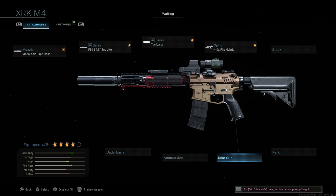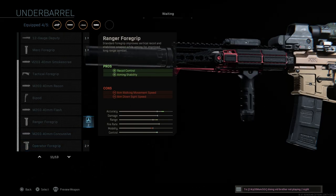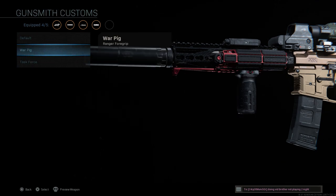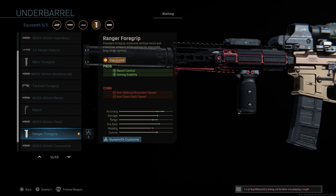For the stock, the movie uses a Bravo Company Manufacturing stock, but the base salt-mine stock is the closest option and looks very similar. The magazine is fine — the base P mag without a window fits the weapon perfectly. For the underbarrel, he uses a vertical foregrip; the closest match is the Ranger Foregrip in the War Pig blueprint, giving a Magpul-style vertical foregrip. Pros are recoil control and aiming stability; cons are aim-walking movement speed and ADS speed.